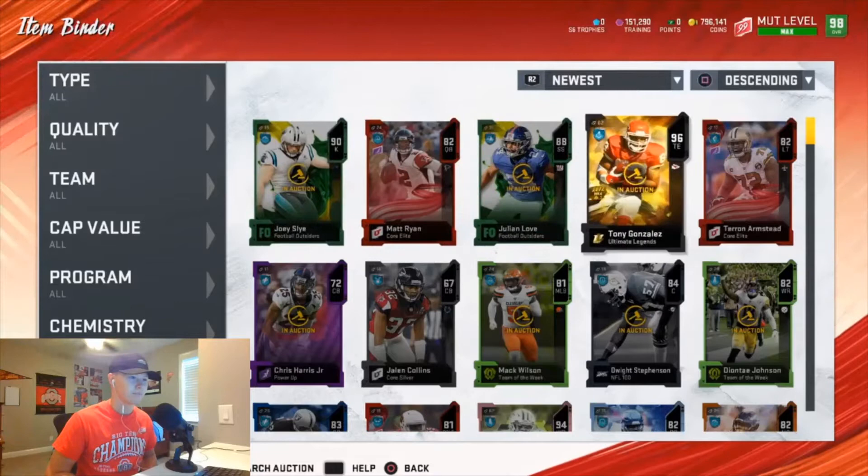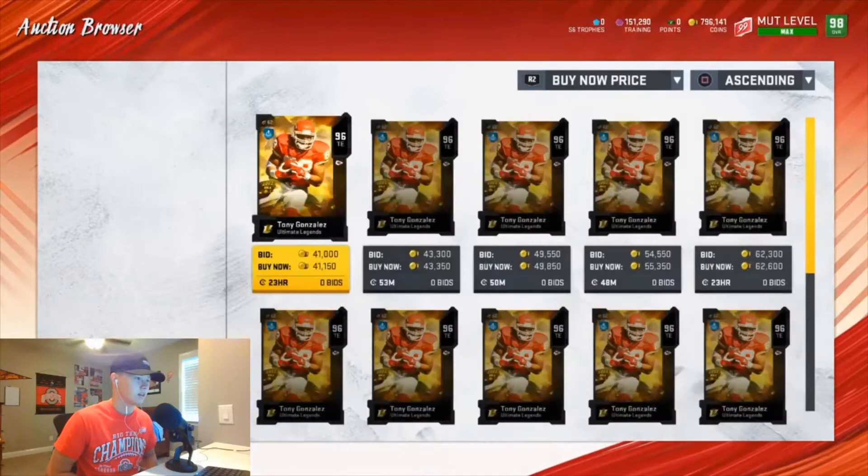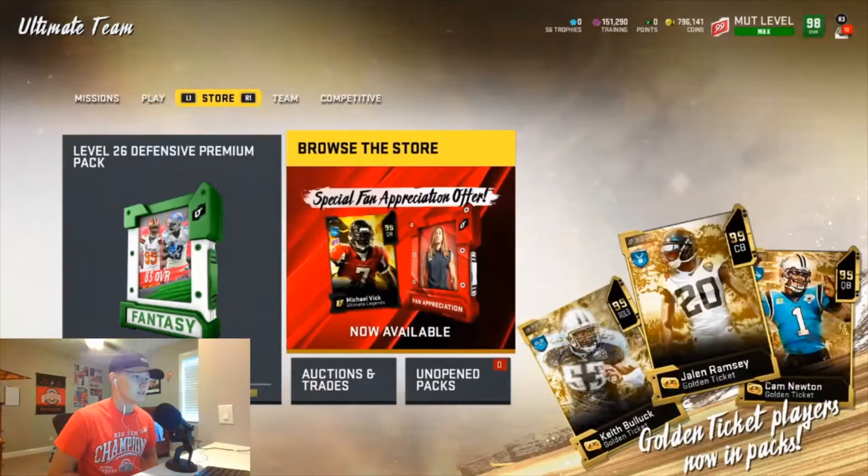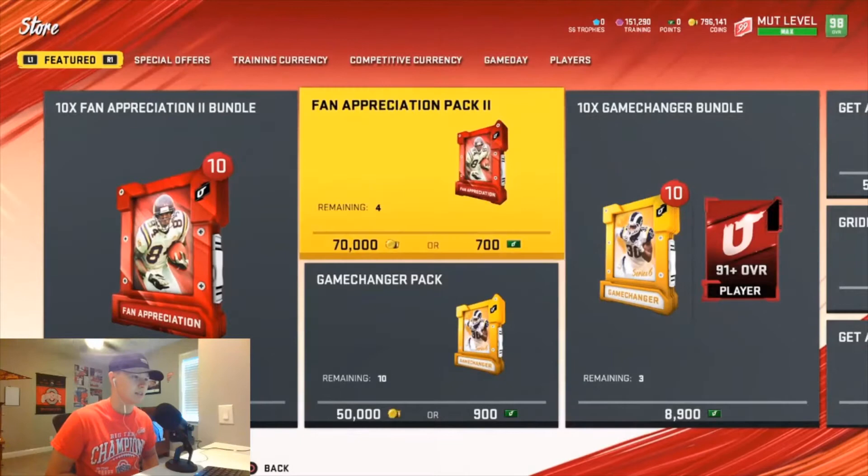I got these four right here: Tony G — I might have to wait to sell him because he's not looking too hot right now. That one's mine right there. He might sell actually, but that's what I got from the first pull. Let's go ahead and look at this.